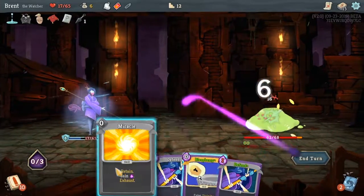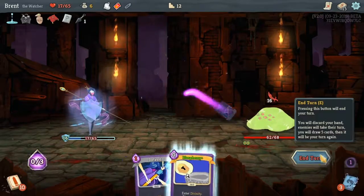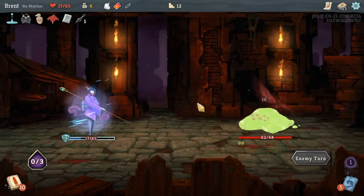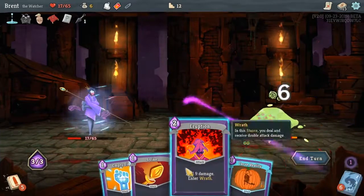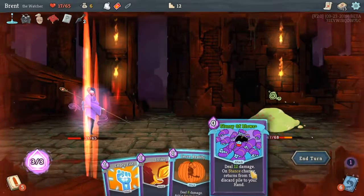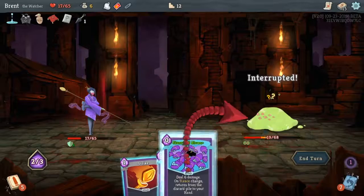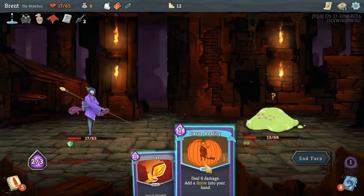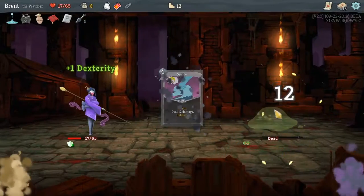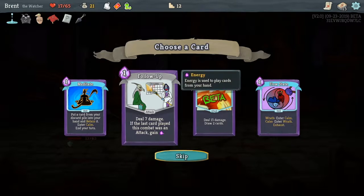Miracle, Defend — and we realize we are pretty low on HP. So the way this would go: this, this, that, Empty Fist. That actually went very well — we'll get the kill here. That's kind of how the deck is supposed to operate.